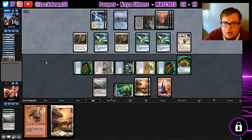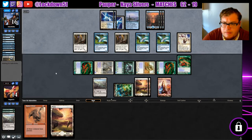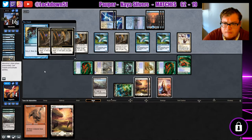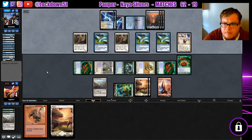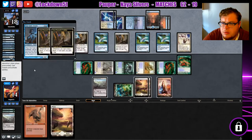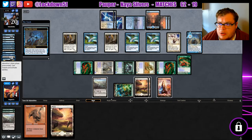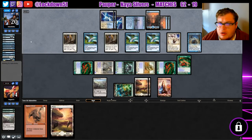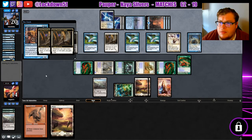Shouldn't they have Ephmerated a Muldrifter? Wonder why they did the Sunscape. Reordain. There's a Seagate Oracle. So what are you gonna target here, what are you gonna put on top? I think we know about this, right — yeah, it's exiled. Archaomancer — they're getting their board back. Now they can return.